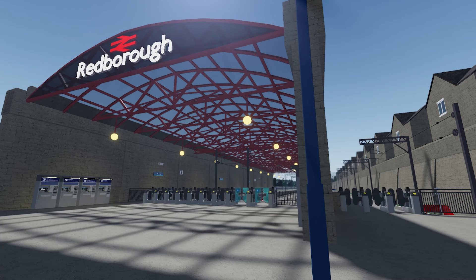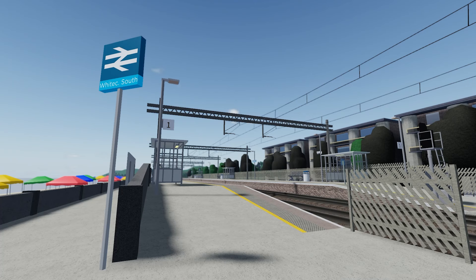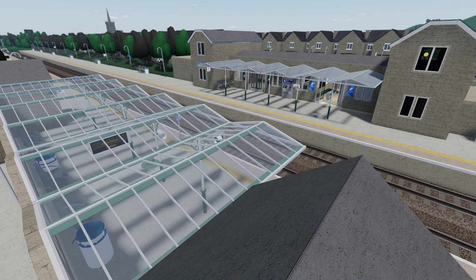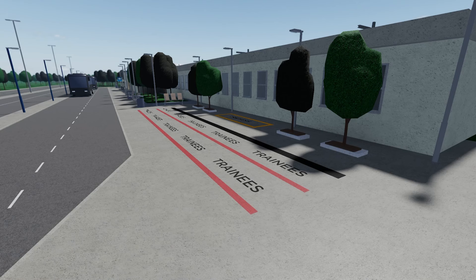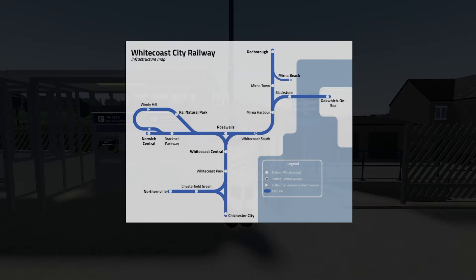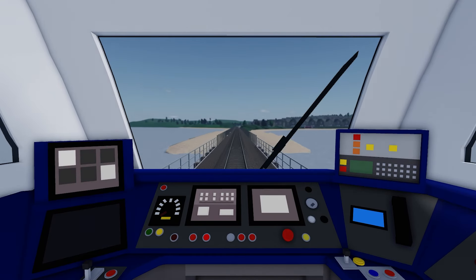These new stations are Redborough and Oakwich on Sea, White Coast South, Myrna Harbour, Myrna Town, Myrna Beach and Blackstone. Myrna Harbour also features the training outline from White Coast Park, as the training briefings that used to take place there will now be held here. This is also shown on the new map, and that blue part is actually water, so you will need to drive over a bridge, which I think is really cool.